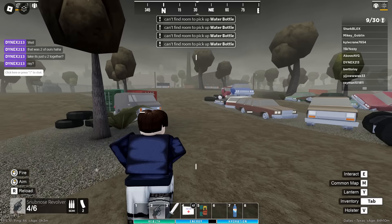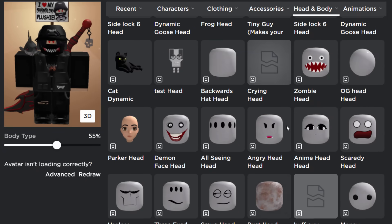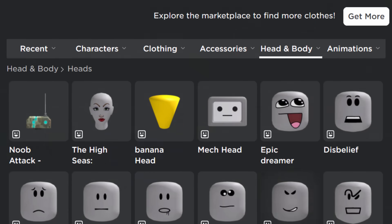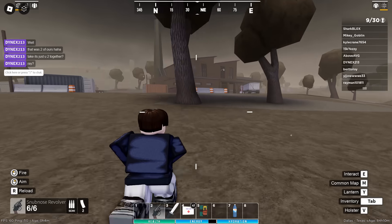For some people, they're stuck with the dynamic headless head. In my case, I didn't even get it, which I don't care about because dynamic headless is just stupid. So yeah, more proof that Roblox just absolutely glitched up. There are so many bugs and glitches, I don't even think they know what's going on - they can't even fix all of them.